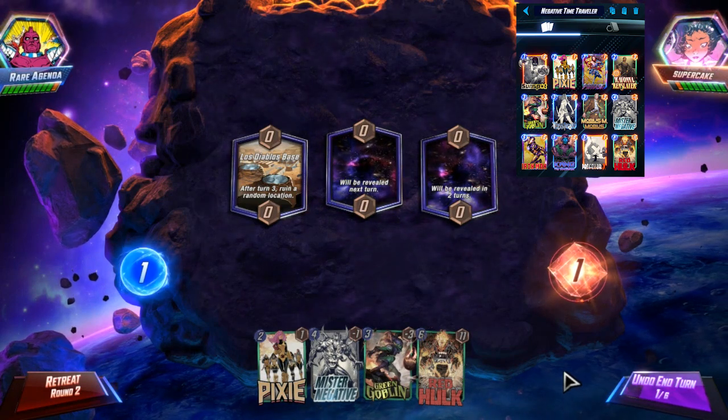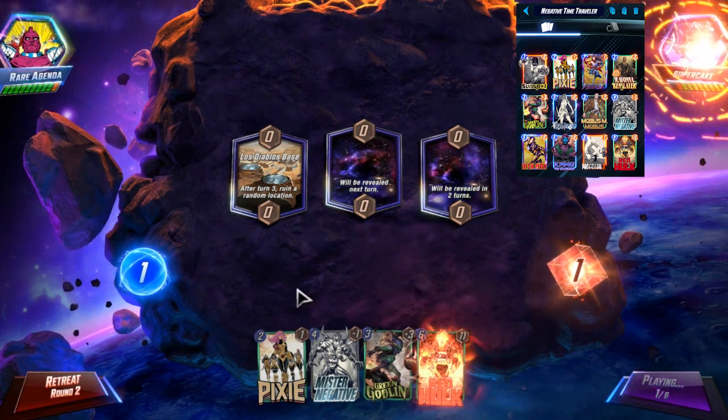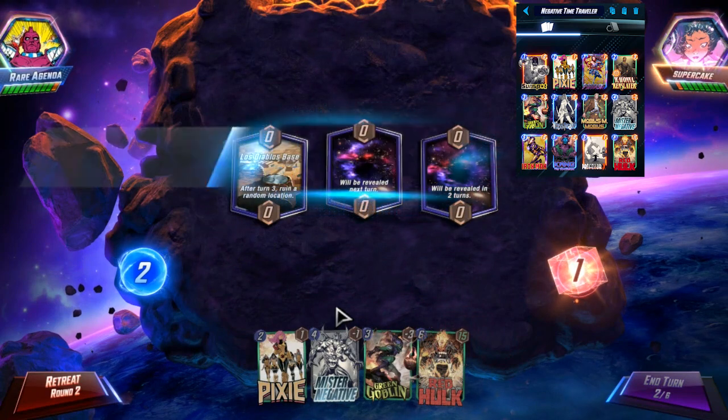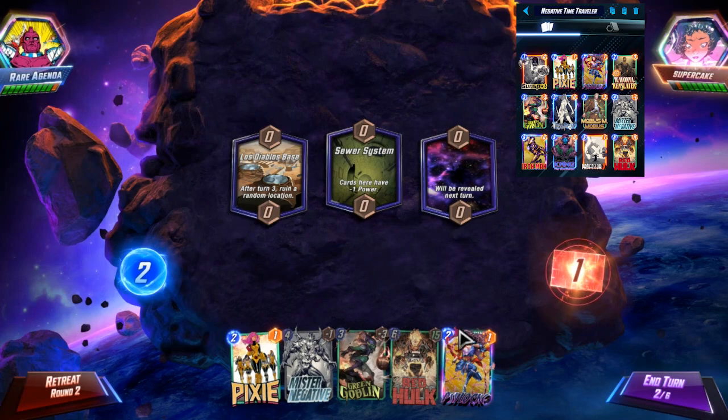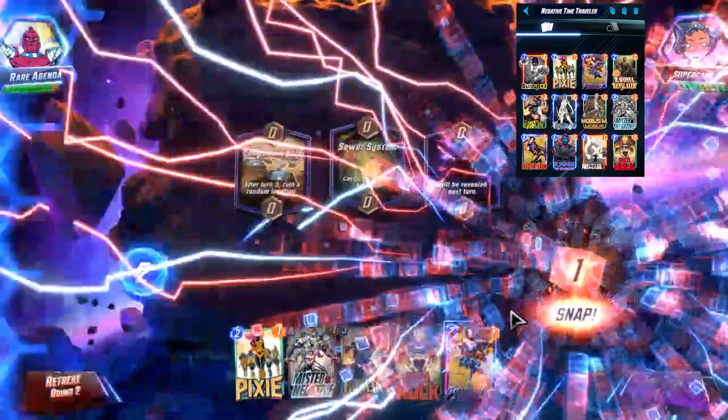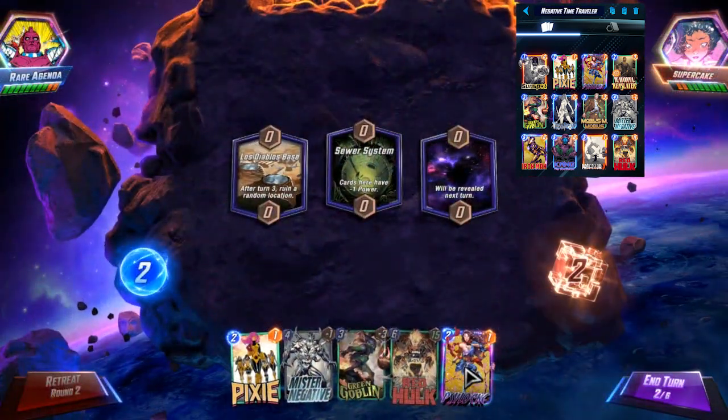With an off-meta deck like this, you want to press your advantage. So if I get Ravonna into Mr. Negative, I'm snapping. If I get Psylocke into Mr. Negative, I'm snapping. And they snap too.